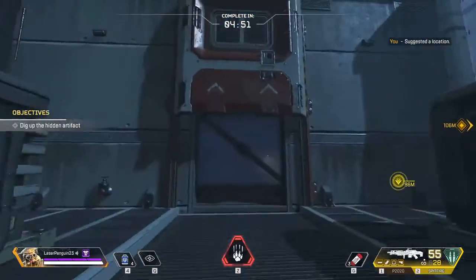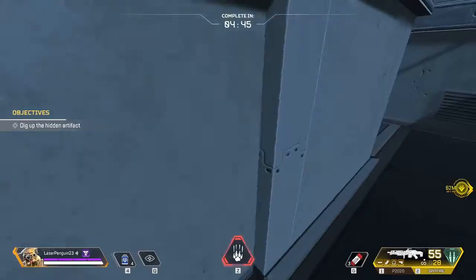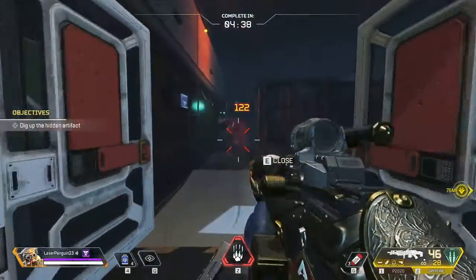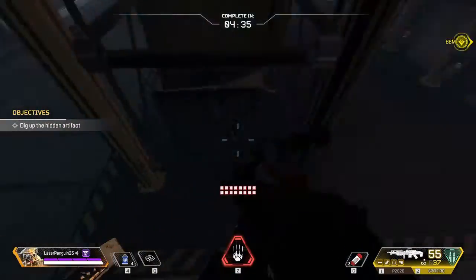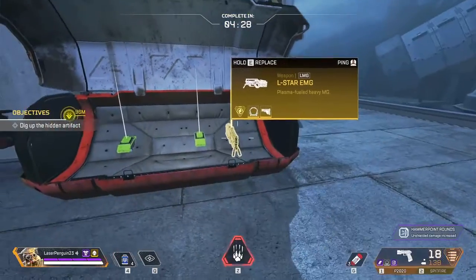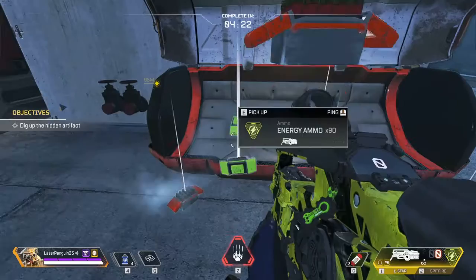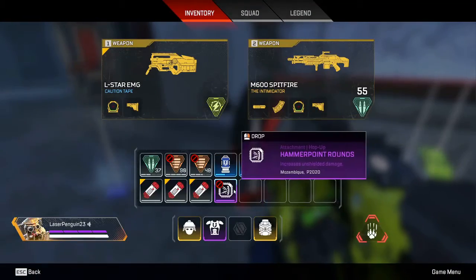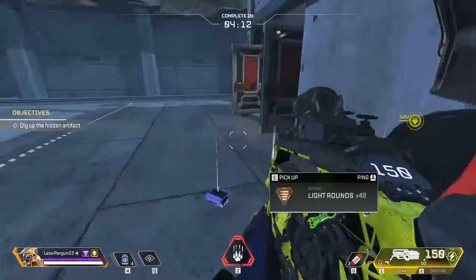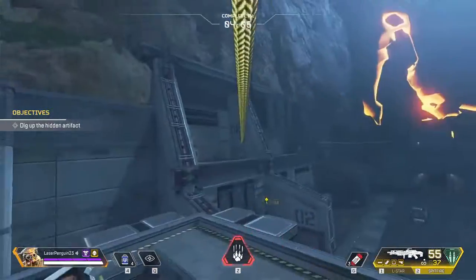If you want to, you can double back here — there are meds down here. Get some bigger meds. In here is where you find the L-Star and Golden Helmet. We dropped the wrong type of ammo but okay, now we have the big guns. We can head over towards the artifact on this zipline.